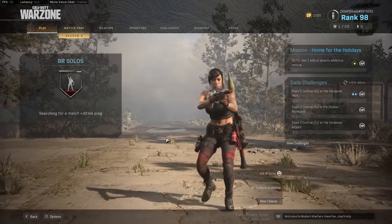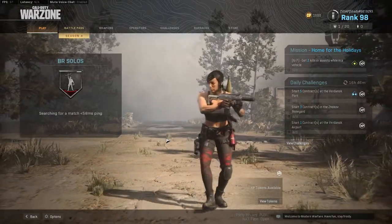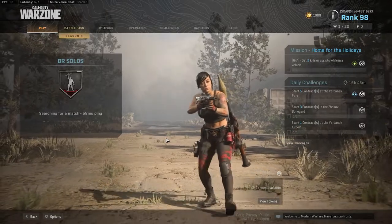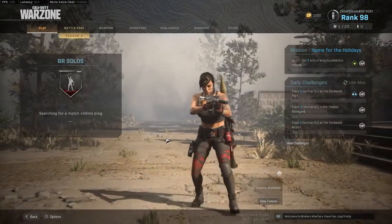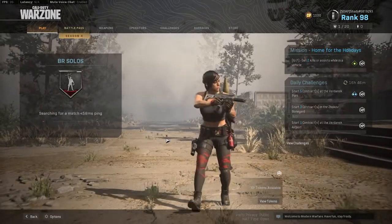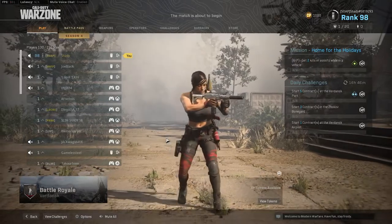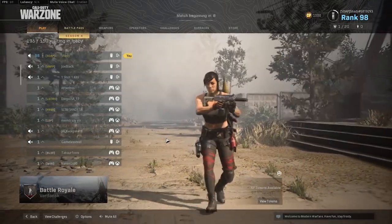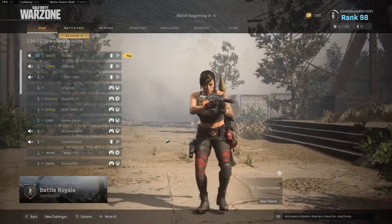Somebody pointed this out to me and I've seen it on Reddit a lot, but I haven't really seen anybody else talk about it. There's a submarine hidden underneath the water in this game and you can see it moving. I'm playing on PC so I can do it at the highest ultra settings so you can see it the clearest. For some reason it's really blocky — the submarine looks 8-bit as it goes by.